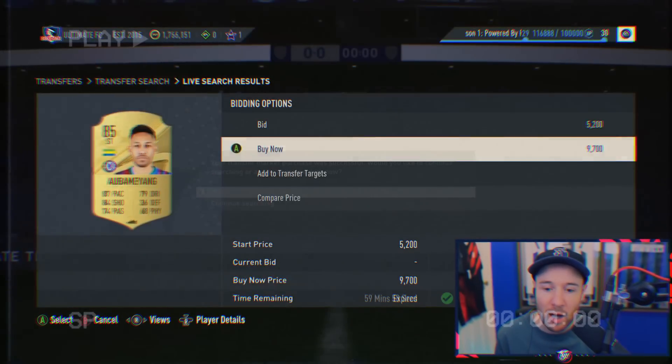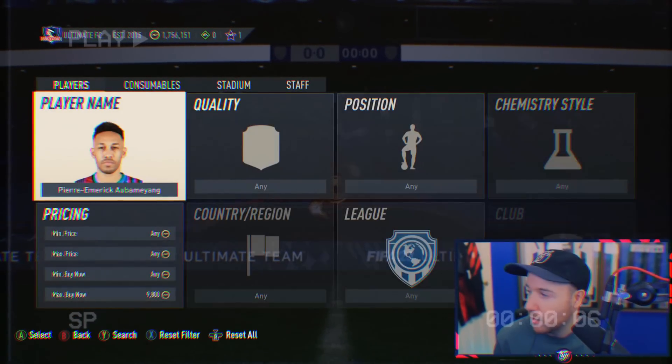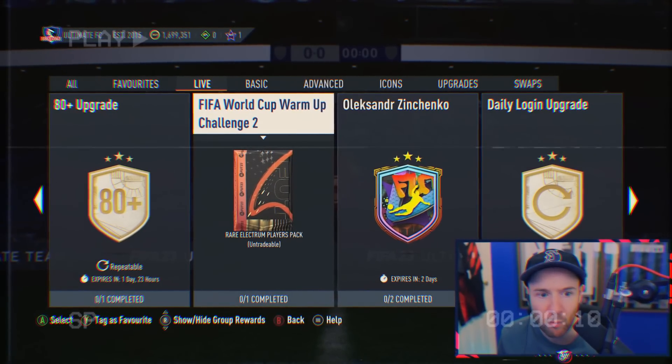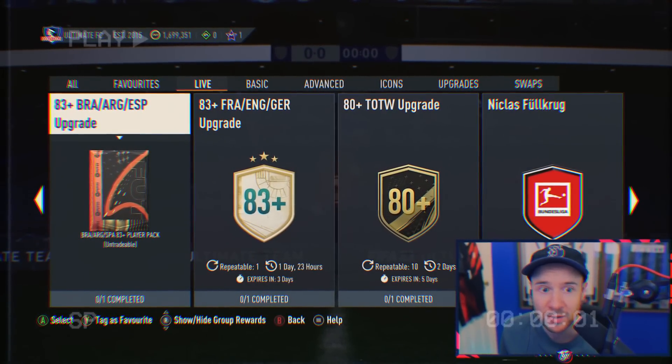Hello, welcome back to the RTG. In this episode we're on the search for a brand new striker to replace CR7, and we may have just found him. Shortly before 6pm I was on the market buying some fodder in case EA released the icon SBC or hero. It never came, so I started with 1.9 million and I'm now down to 1.7, investing 200,000 in cards that were a little bit above their regular market price because of the hype.